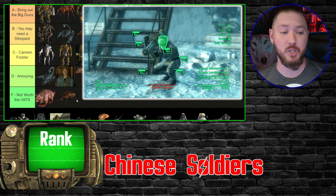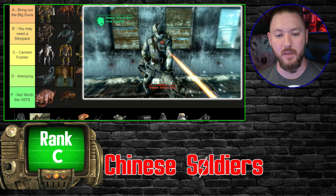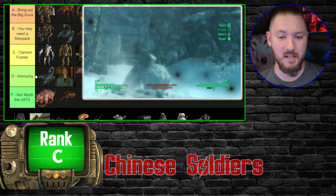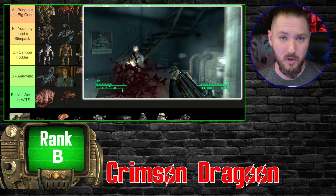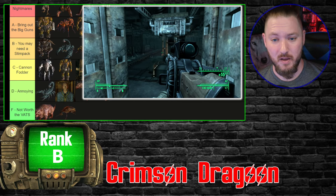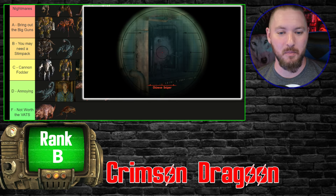In the Operation Anchorage DLC, the Chinese Soldiers go right into cannon fodder — they're just better-trained Mercs and Raiders, nothing that special even with heavy artillery. The one variant worth noting is the Crimson Dragoons, who can make themselves invisible. If you have VATS you'll spot them, but between the sword-wielding ones and the sniper versions, these guys are pretty dangerous — they can burn through your health quickly. They're also in a cool ninja outfit, so I put them just a tier above the regular soldiers.